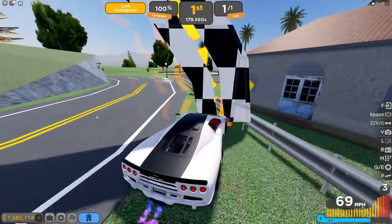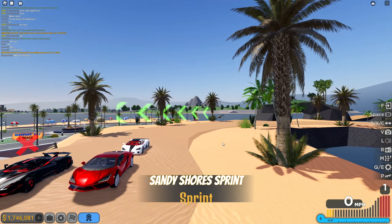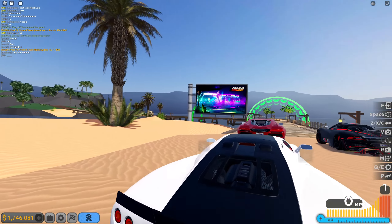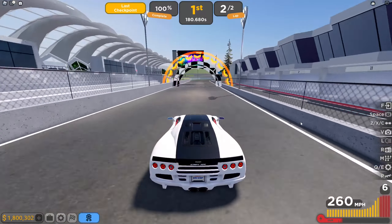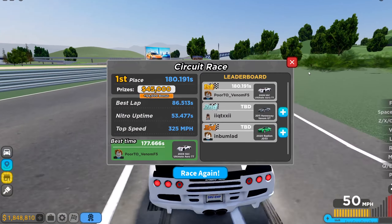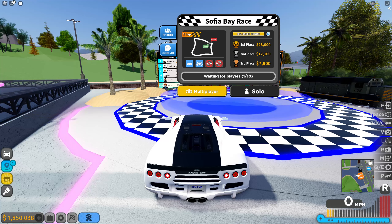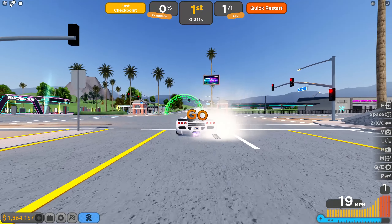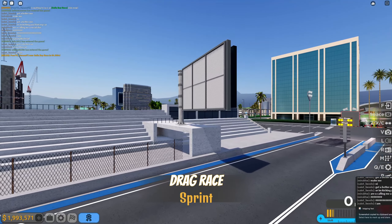I did some random races including the island race — Sandy Shores, that's what it's called. After finishing Sandy Shores we were very close to 1.8 million, and after a circuit race we did hit 1.8 million, meaning we were only 200k away from 2 million. Most of the remaining races were me doing either Sofia Bay race or cross country and crashing a lot, so I'm going to skip to the final race that got me to 2 million.